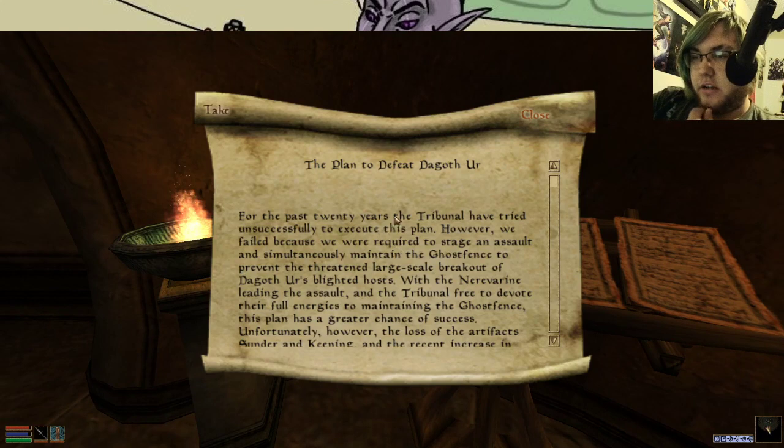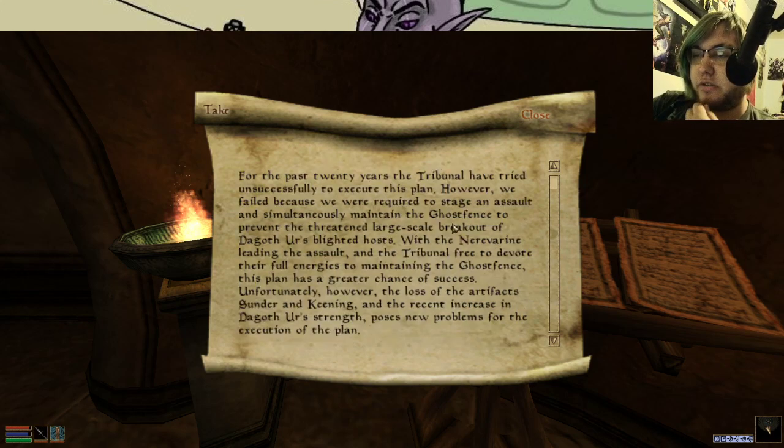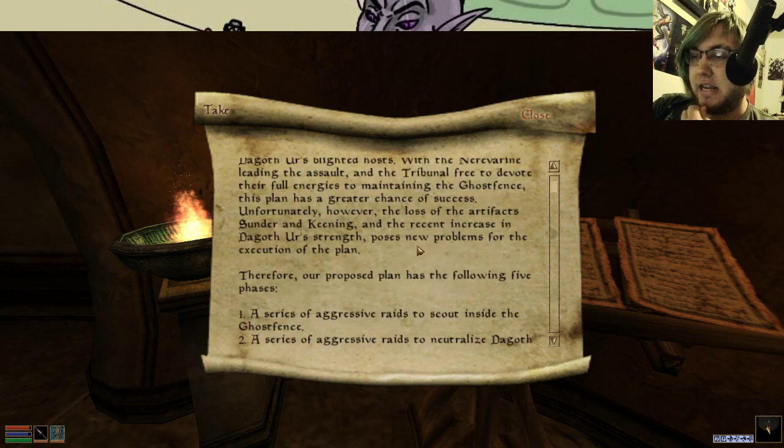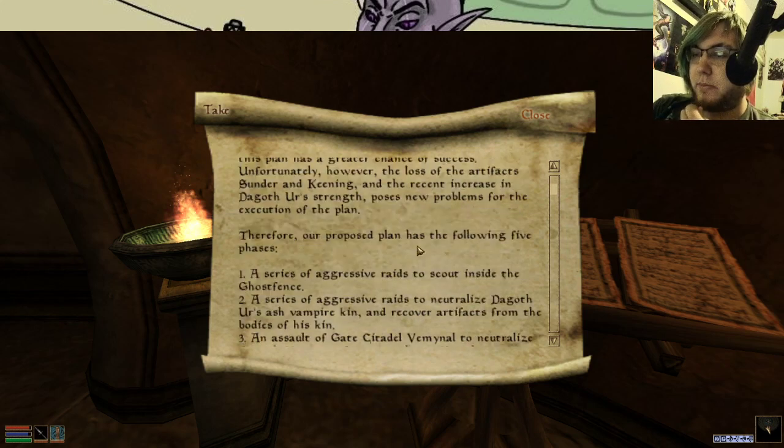For the past 20 years, the Tribunal have tried unsuccessfully to execute this plan — the plan to defeat Dagoth Ur. Because we failed, we were required to stage an assault and simultaneously maintain the Ghost Fence to prevent the large-scale breakout of Dagoth Ur's blight hosts. With the Nerevarine leading the assault and the Tribunal free to devote their full energies to maintaining the Ghost Fence, the plan has a greater chance of success.